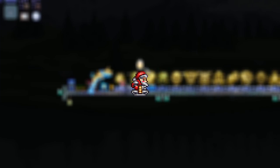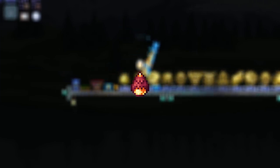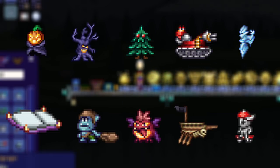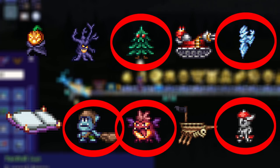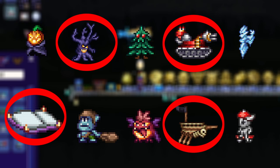Lastly, the event mini boss drops are the pumpkin scented candle, hexed branch, shrub star, toy tank, frozen crown, dark mage's tome, ogre's club, betsy's egg, the black spot, and cosmic skateboard. Here are their respective master mode exclusive summons. The ones circled in red are pets, some are mounts, and some are light pets.